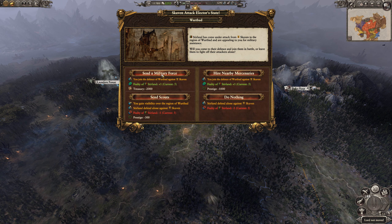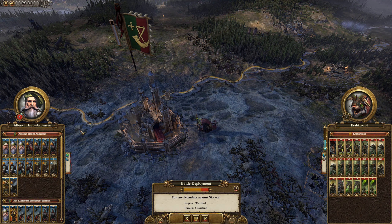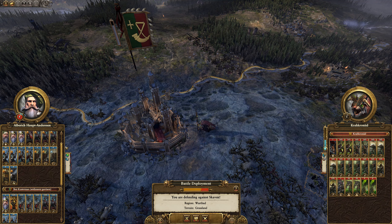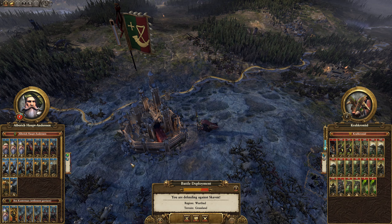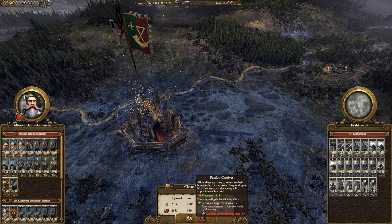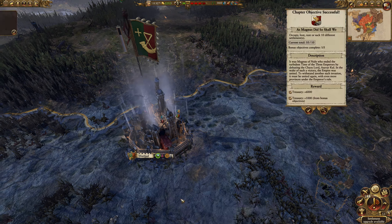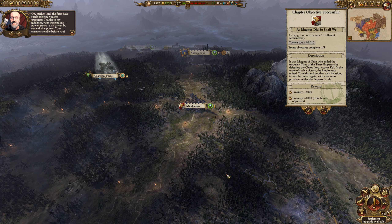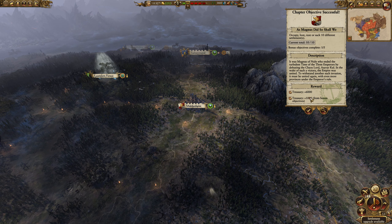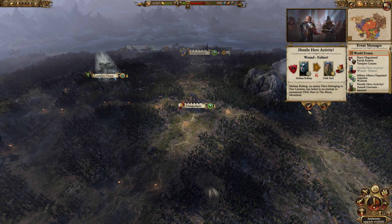So I'm going to send a military force — I think I might just leave them to it. Auto-resolve. Take the cash — spend $2000 to get $1400 back, so that's a pretty good investment. You might have noticed we had a massive treasury — we got $7000 from the chapter objective. Well, I completed one of the five bonus objectives.